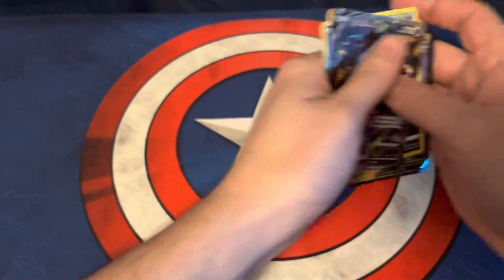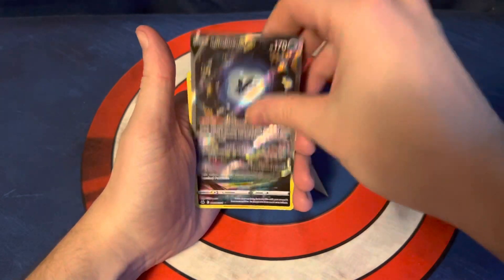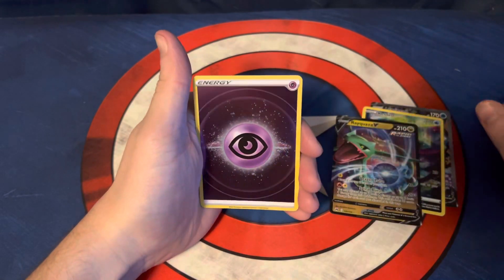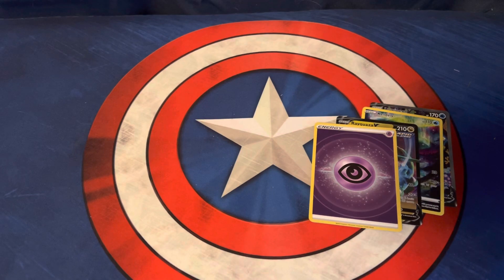Alright, so we'll just do a quick recap here. We got the Luminian V, Keldeo, Rayquaza V, and the Psychic Energy. That'll do it for today's video. Thank you for watching, and we'll catch you in the next one.